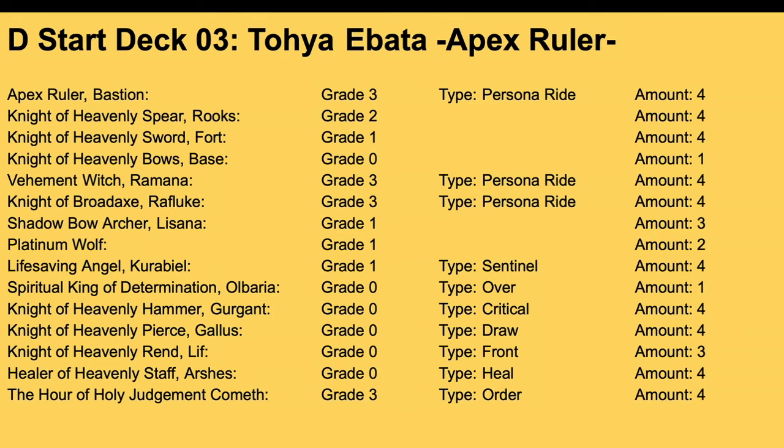Next deck is D-Start Deck 3, Toyo Ibata, Apex Ruler. Main cards in the trial deck include Apex Ruler Bastion — a grade three with 13,000 power — with a continuous ability where during your turn, each of your grade three units gets plus 2k power, making this a 15k, so all your grade threes swing for 30k with boosters. The grade two Rooks adds 5k power if you have three or more grade three units on board, and when ridden upon by Bastion, reveals three grade threes from hand to draw a card.